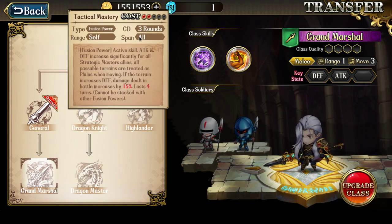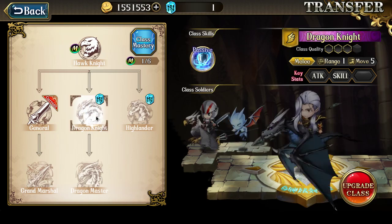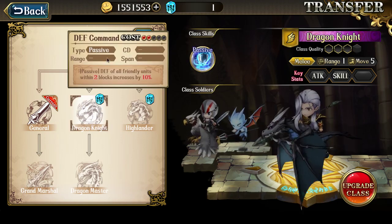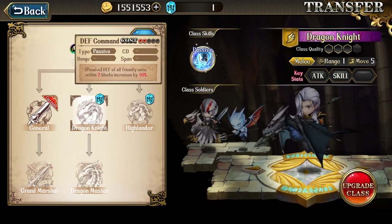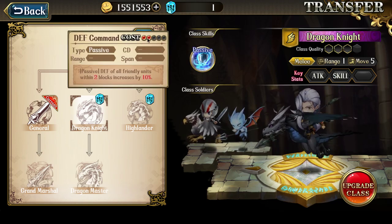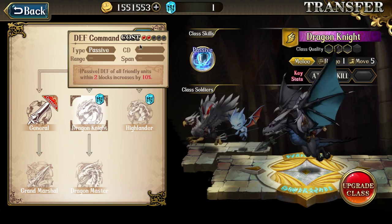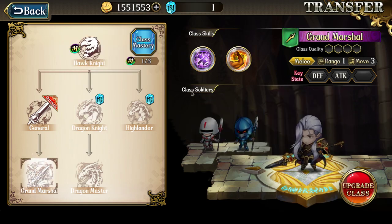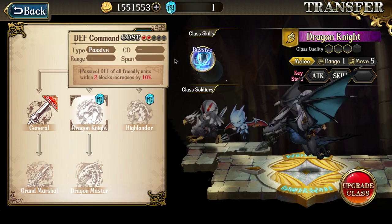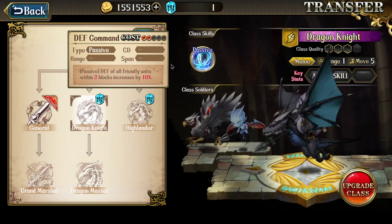It can be hard to fit Strongarm in because Tactical Mastery uses two points and Strongarm also needs two points. Dragon Knight unlocks Defense Command — a passive that increases the defense of all friendly units within two blocks by 10%. It would be nice to fit this in, but practically it's almost impossible because it requires two points. You'd always want the faction buff and then probably an attack skill rather than Defense Command.